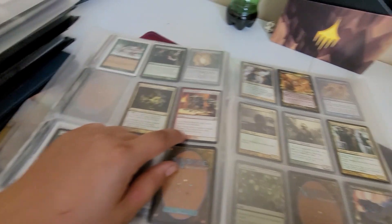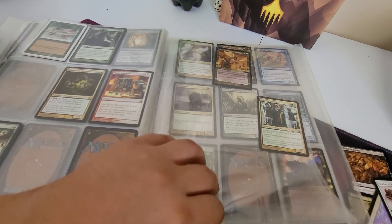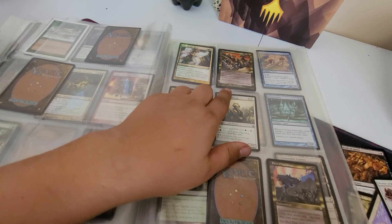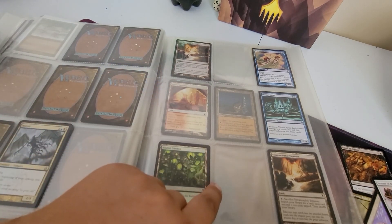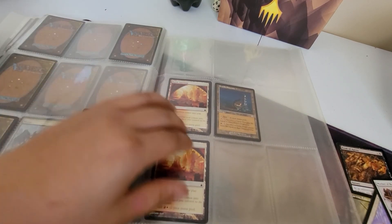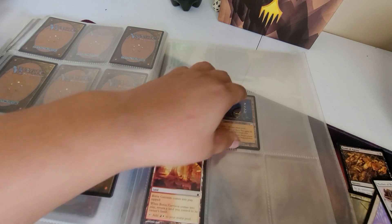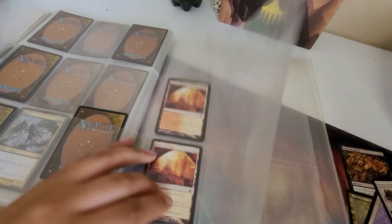You choose which creatures attack this turn, you choose how creatures block. Fire's of Yavimaya - the old school one. Armadillo Cloak - that's a good one. Restless the Chunk - best card in the game. When that deals damage to a player, you have that player draw that many cards. Sacrifice a cleric, you gain life equal to that cleric's toughness. And you can pay another mana and sacrifice a cleric - target player loses life equal to that cleric's power. I've heard this is a good card - people were doing cleric tribal. I'm gonna check that one out. And that's it for that binder.